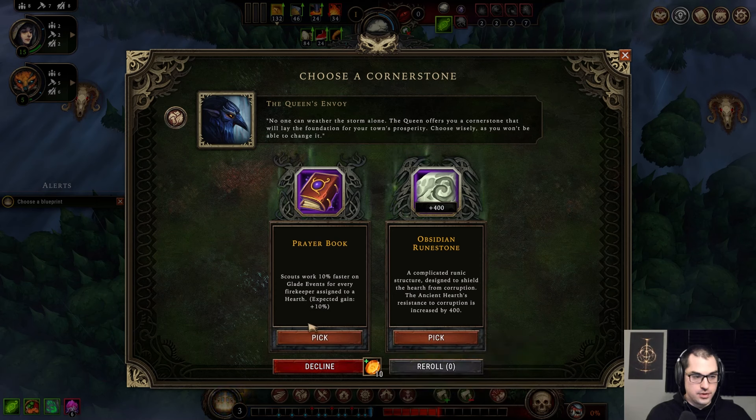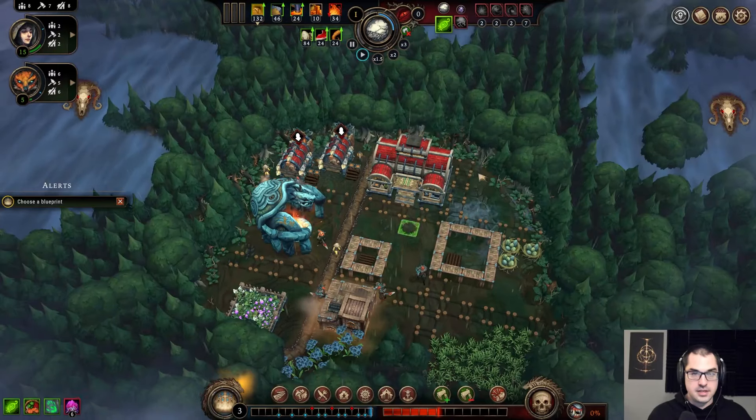I have to take 10 Ember here. Even faster Glade events — not that necessary on the lower difficulties, but on the higher difficulties definitely higher value, the prayer book. I'll take 10 Ember to start.